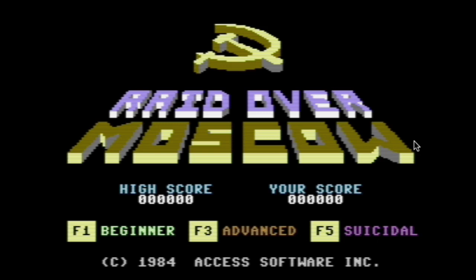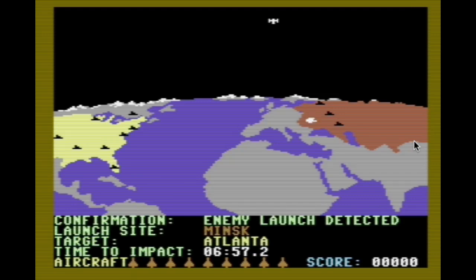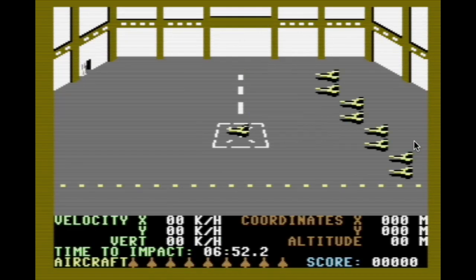I'm just going to walk through it. I'm going to play on Beginner because it's the easiest, and I recommend that anyone who's trying to figure out how to play this game play on Beginner, at least until you figure out how to get out of the space station. The game starts out with a missile launch. In order to get into the space station, you have to press the space bar.